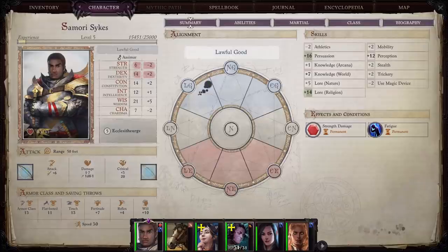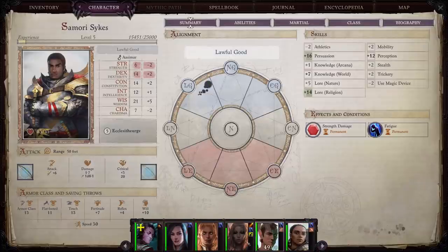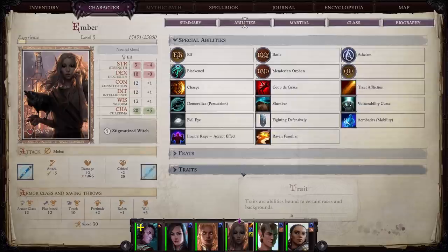Next up: crowd control is king in Act One. You are not going to do enough damage to just wipe everybody out consistently before they touch you. The focus needs to be on crowd controlling enemies and rendering them helpless, making it easier to take them out while ensuring your party takes as little damage as possible. The game gives you a few ways to do that. First and foremost, they give you the character Ember — you get her around level three, and she's very easy to find.